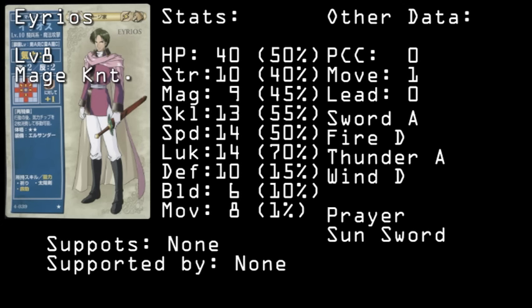But the reverse of both is true for Olwen, and like her, Erios needs a skill book to get the most out of his abilities — in this case, the Wrath Manual from Chapter 8X.